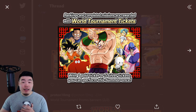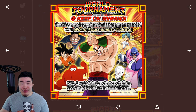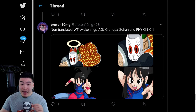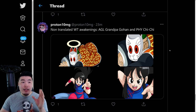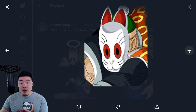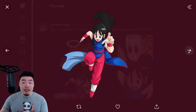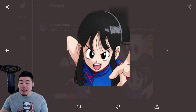We also have a new updated DB Saga banner. This Tien is brand new, and this Kid Goku is of course the reward for this World Tournament. Here's another little promo. We also have a few assets for the World Tournament unit Dokkan Awakenings — specifically Grandpa Gohan and Chi-Chi. But they're untranslated, which means they're not going to be available for this World Tournament. They're most likely going to be available for the next World Tournament, which would be the 37th one.